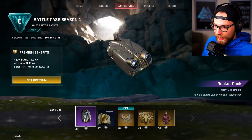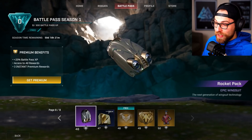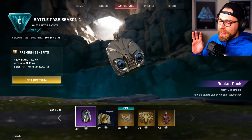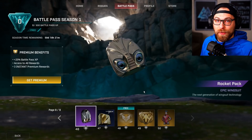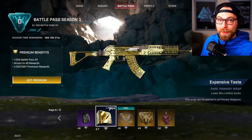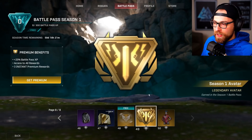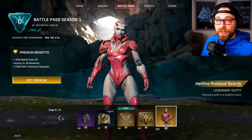At level 46 there's the jetpack epic wingsuit. I don't know exactly how it will function — whether it'll be a jetpack-only without wings, or a reskinned wingsuit. I'm really hoping it has a jet trail and you land with the jetpack instead of the wingsuit. Level 47 is Expensive Taste rare primary wrap — called 'Coins' in the data mine files — your golden gun. At level 48, Notorious legendary title. Level 49, legendary avatar. And at level 50, Hellfire Protocol Scorch, with what looks like a halo coming out of her head.